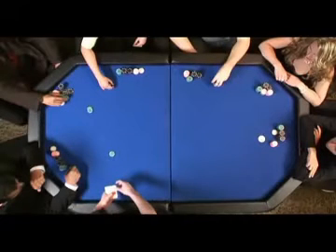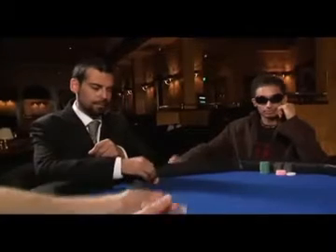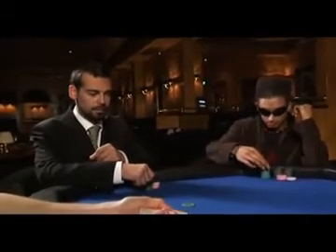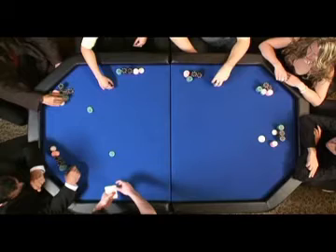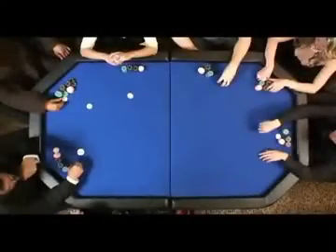Here we can see that Sawyer is on the dealer button, Boris is in the small blind, and Michael is in the big blind. Boris is forced to put in 1,000 and Michael is forced to put in 2,000. The big blind in this case is the amount it will cost to continue on with their hand. It would be unfair to the same player to be in the blinds for the entire game, so the button is passed around the table after each hand.